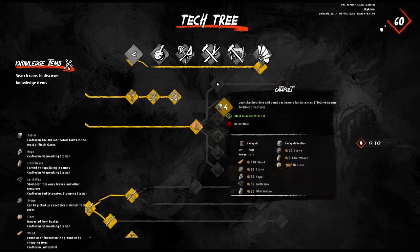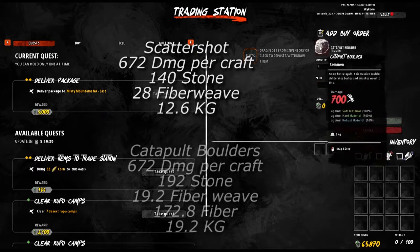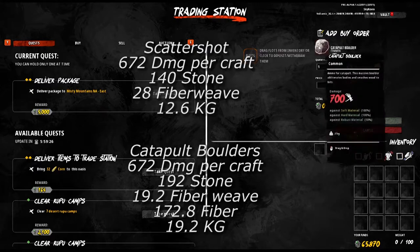Moving on, we also have the catapult boulders. When we take a direct comparison of these versus scattershot, we can see that a damage equivalency of 672 for scattershot takes 140 stone, 28 fiberweave, and weighs 12.6 kg, versus catapult boulders which take 192 stone, 19.2 fiberweave, 172.8 fiber, and weigh 19.2 kg. Ironically, the catapult boulder actually fares a lot worse than the smaller boulders — it's heavier, takes more resources, and requires 10 very slow-to-reload catapult shots compared to the 42 scattershot that can be shot quickly. The only advantage to using this ammo type is the range at which it can travel and the possible splash damage the boulders can have to other objects or players on the deck of the ship.